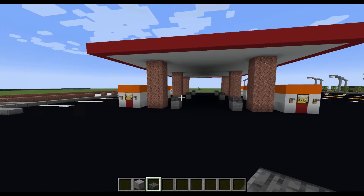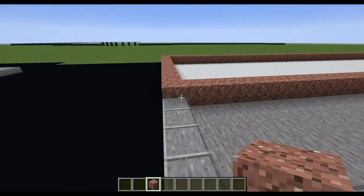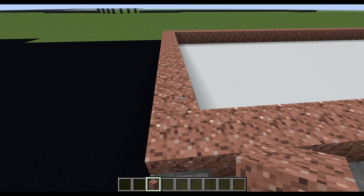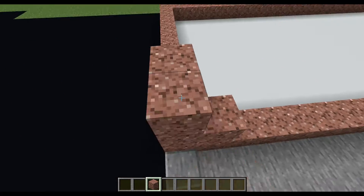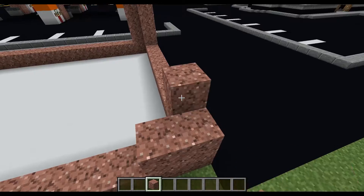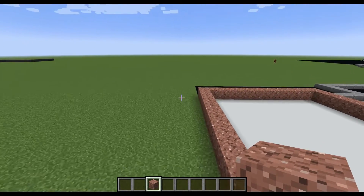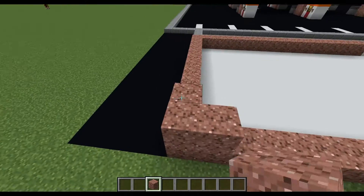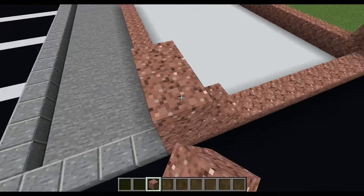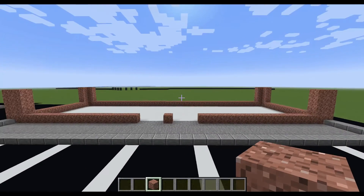Let me know what you think in the comments. Now we're going to get started on the building. Taking your granite on each of these corners — it's a little L shape — you're going to raise it by three more. I'm going to do the same on this corner. So it should look something like that.